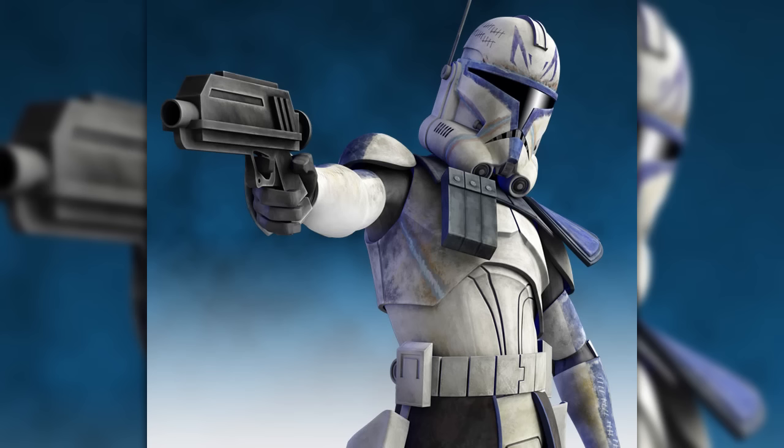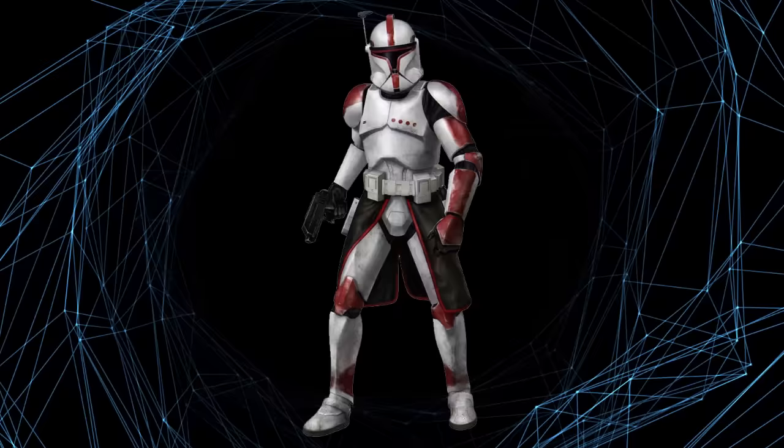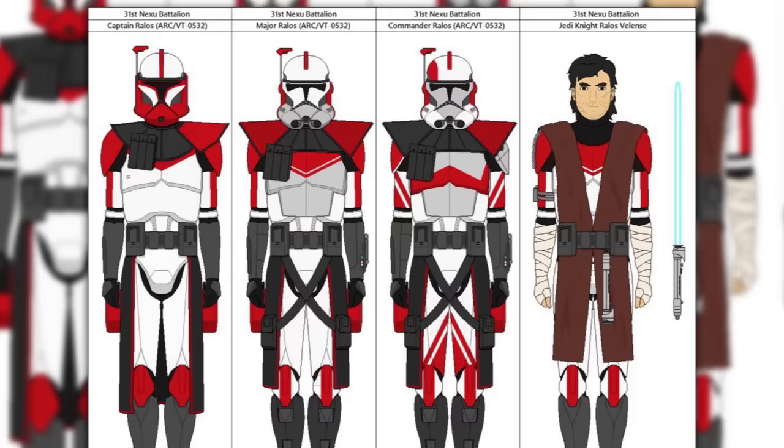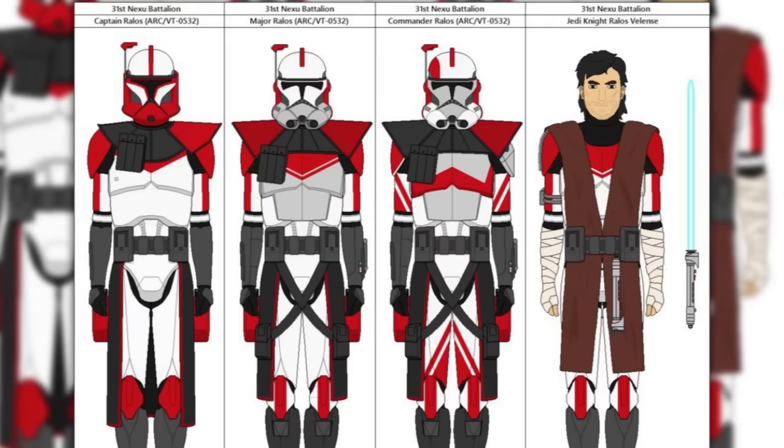Clone captains commanded companies by default and were the lowest rank in the GAR with any role in large-scale strategic planning. The rank was apparently quite flexible, as captains are shown in command of units much larger than companies alongside Jedi Generals. Captain has no rank variants, but the rank of clone major shares its basic category, as both use red armor flashes. The reason for this is unknown, especially since clone majors commanded battalions, which would put them on equal footing with clone commanders.